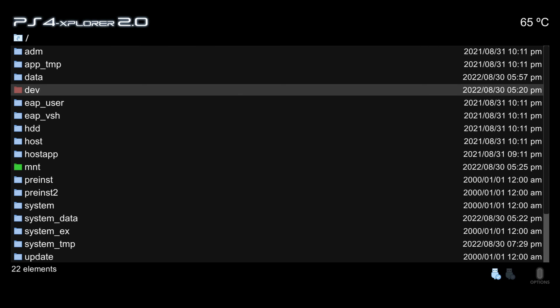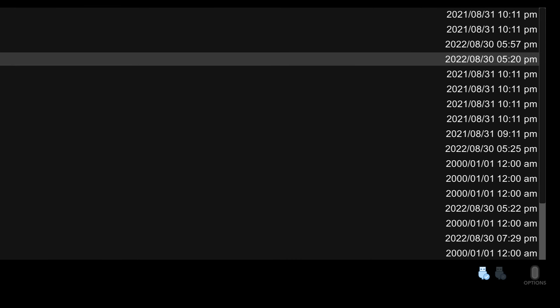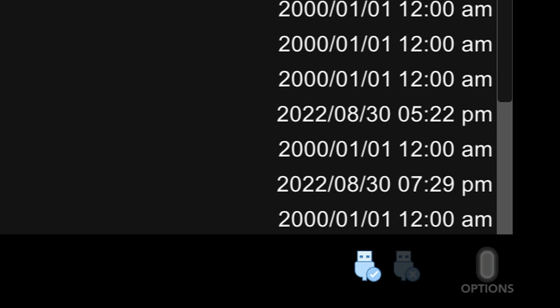Taking a look at the new options, you'll notice it goes for a darker theme — if you prefer a light theme you might want the original version for now, though hopefully there will be a toggle for dark and light mode. You'll also notice USB icons in the bottom right corner showing detected USB storage devices for both front USB ports. One connected USB drive shows, while the other is grayed out with an X.